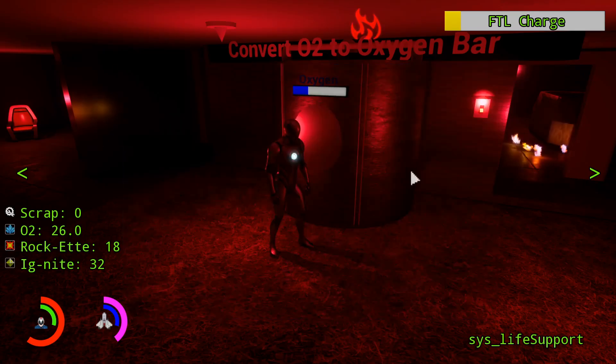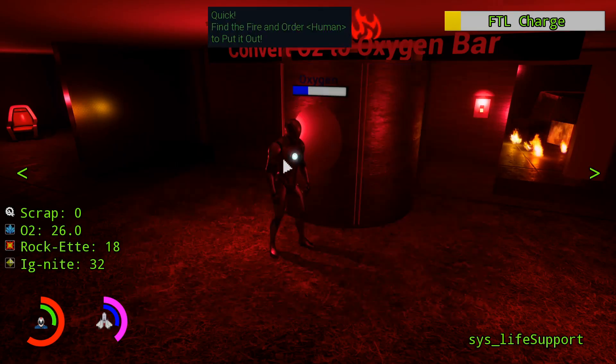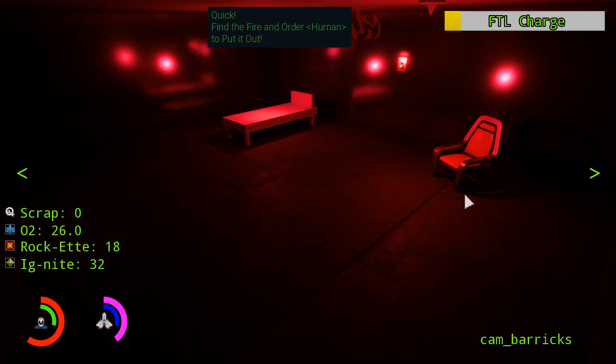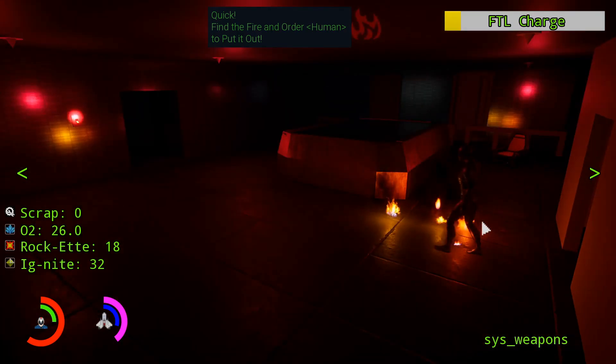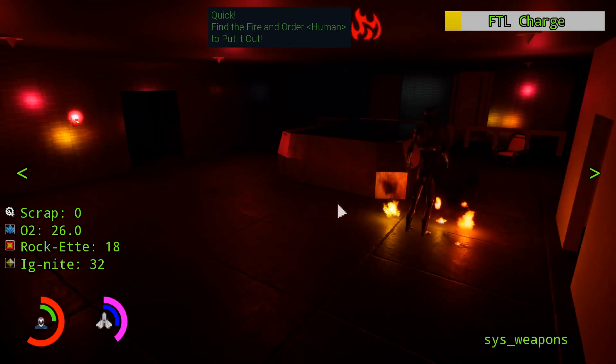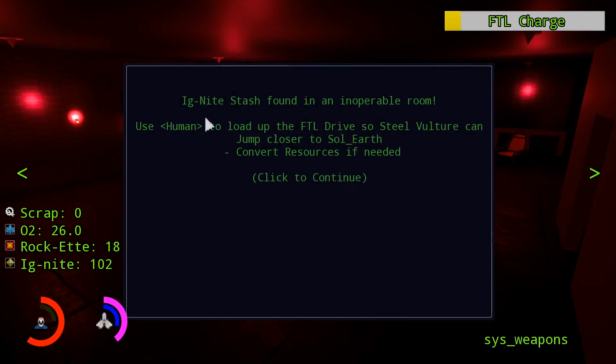Now the human can survive longer. This is where we teach the player the first event, and reinforce more movement and more of what Steve can do. It says: find the fire and put it out. I made it easy and put it in the next room over. They can actually click it from here, but that's up to them. Right-click on it to put the fire out. As soon as the fire goes out, it gives more prompts explaining why fires keep popping up — electrical issues, etc.